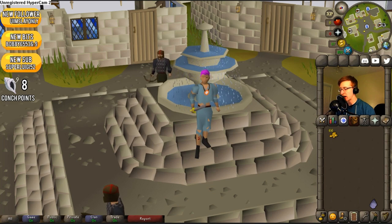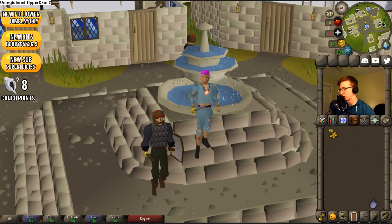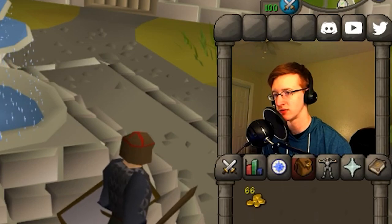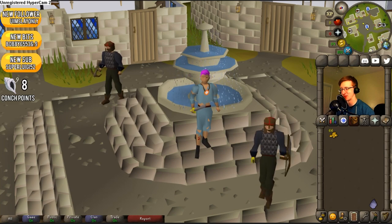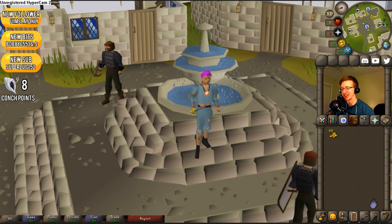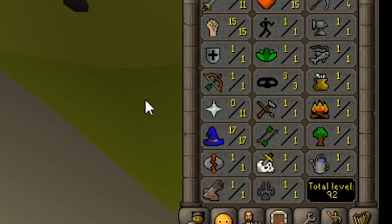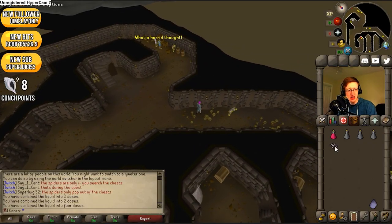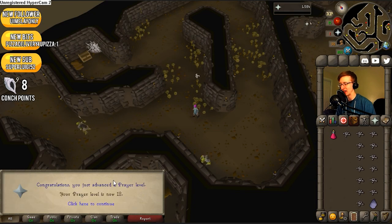Magic Conch, it's time. Are you ready to give me a new task? After a brief negotiation over timing, the conch gave me: train your prayer for one level. This wouldn't be a problem if I didn't already have a whole bunch of prayer levels. Bones — there's a whole bunch of bones in here. Green bar getting close. Level 12 prayer — there it is. Conch task complete.